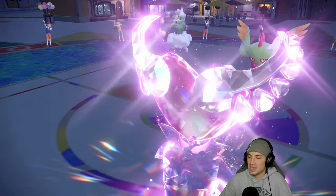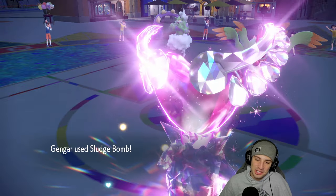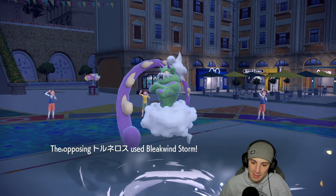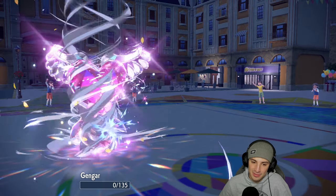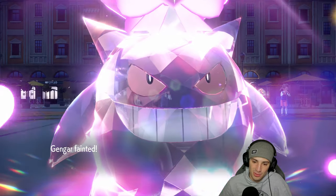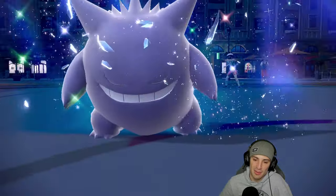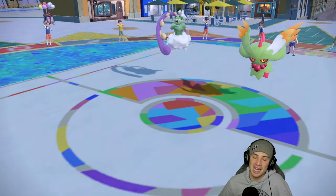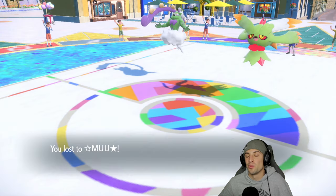Out comes the Dazzling Gleam and we're gonna lose this match too. That hurts so bad because we're playing so good. Chi-Yu comes out to do some big time damage and liquid storm finishes this off. Brutal — I thought Flutter Mane was gonna Shadow Ball my Gengar but still just a brutal match. Match number two — we gotta hop into a third and grab you guys at least one win for today's video.